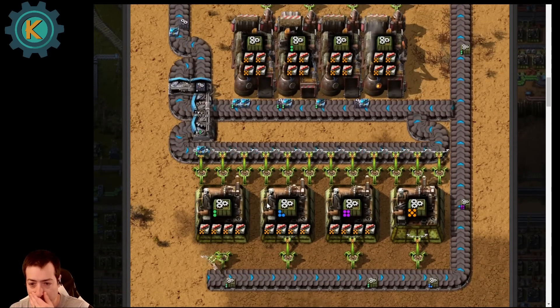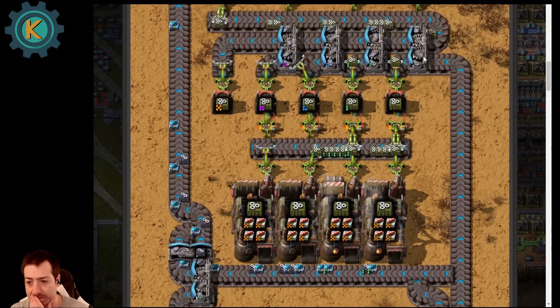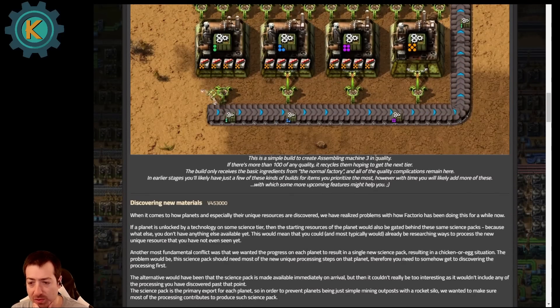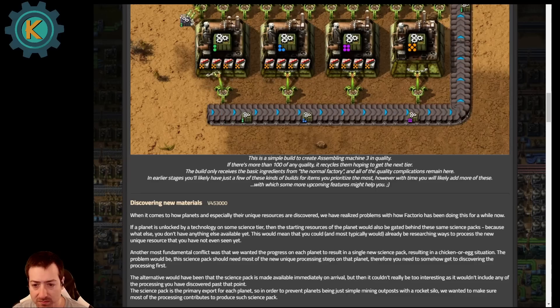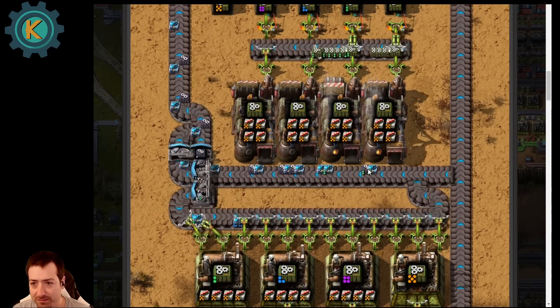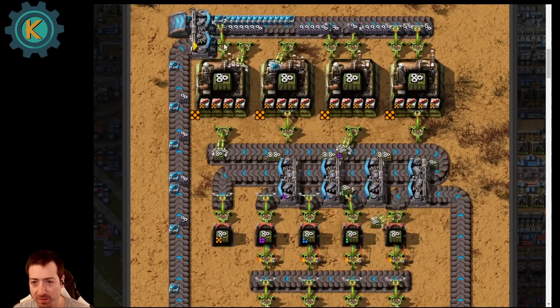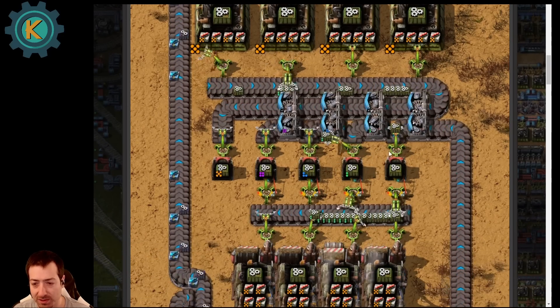Here they have a cool little gif of making high quality assemblers using a recycling approach. They explain it at the bottom: it's a simple build to create assembling machine threes in quality. If there's more than 100 of any quality, it recycles them hoping to get the next tier. The build only receives basic ingredients from the normal factory and all of the quality-related complications remain contained there. In the earlier stages you'll likely have just a few of these builds for things you prioritize the most. It basically just stores things up, recycles them, and spits out outputs — then makes more again.